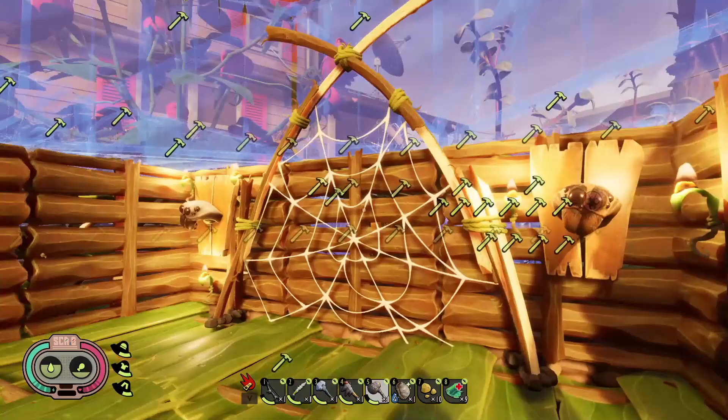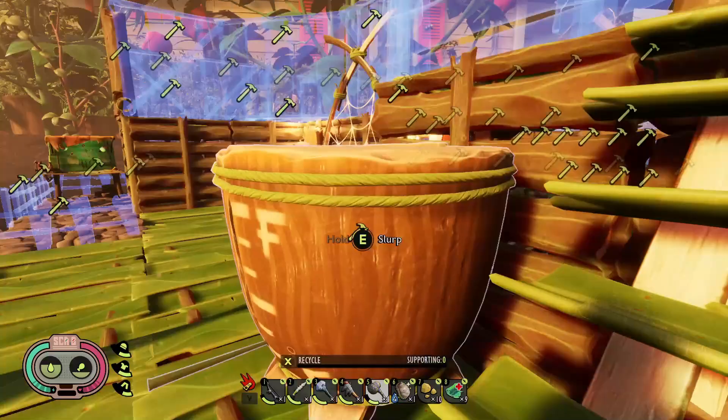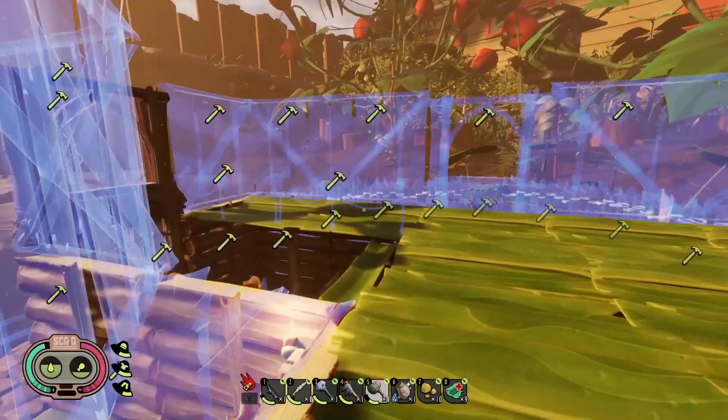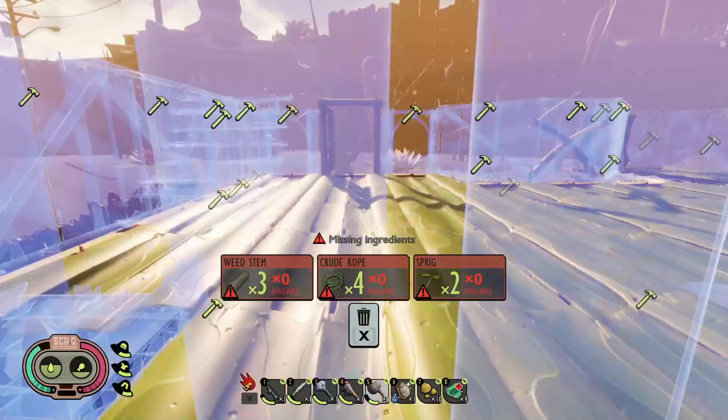We got some spider heads on the wall by this little dew catcher — pretty cool. This is the lighting system we decided to use. Got this little acorn water gatherer thing. Did a whole bunch of plans for the second floor pretty much, and got all this stuff finished up down here. That is pretty much all that really happened during the live stream.